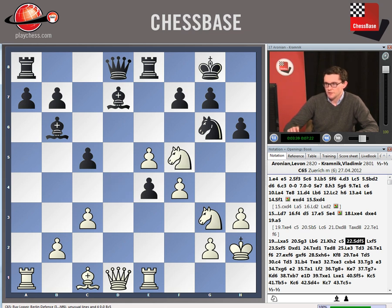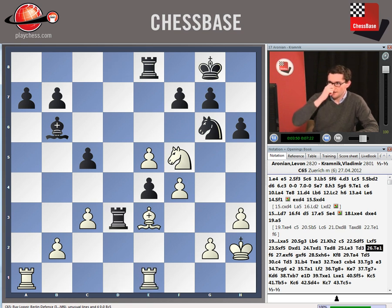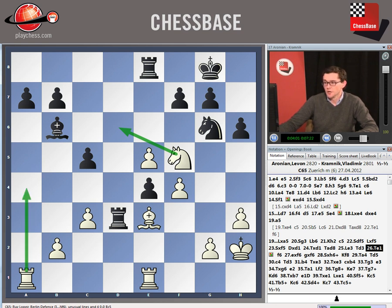But Kramnik played c5, knight f5, exchange on f5, exchange on d1, rook e8, and bishop e3. And now after rook e3, rook e1, Aronian is ready to collect this e-pawn after either knight d6 or possibly rook a4, whereupon he'll be left with a very mobile, active kingside majority, which can advance maybe even more effectively in the endgame than in the middlegame, because white doesn't need to be so worried about the exposure of his own king.